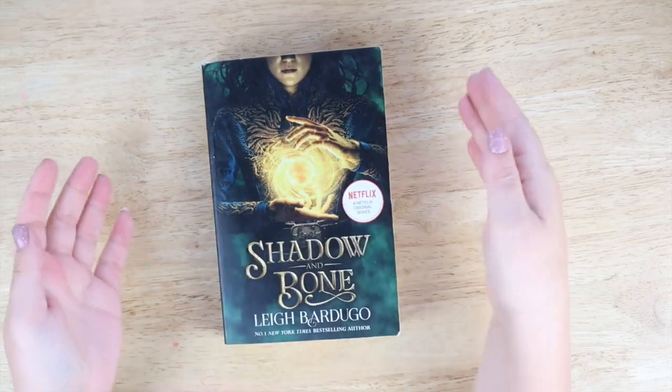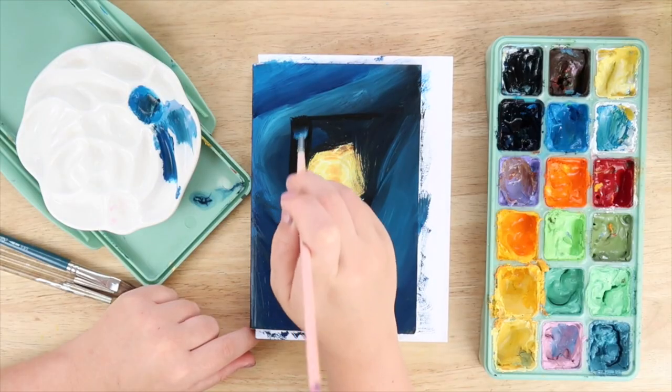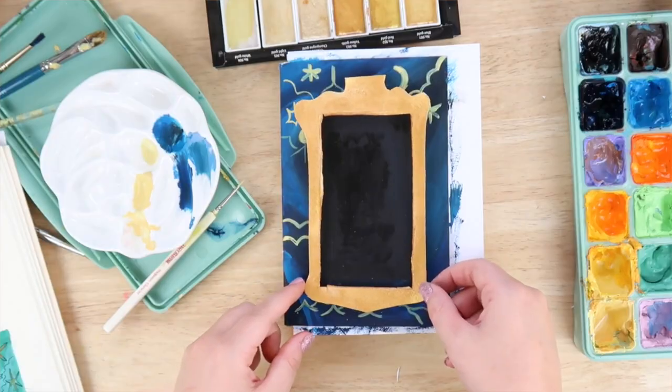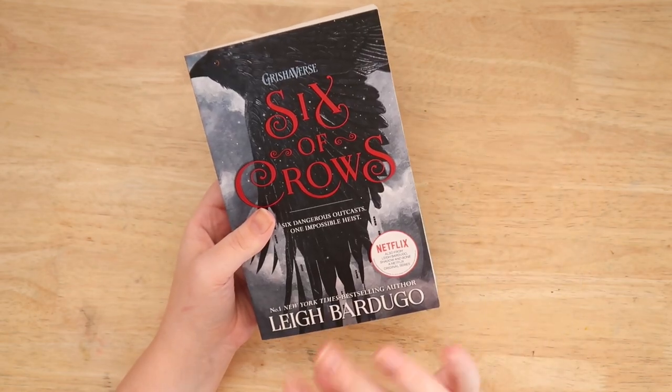I know a little bit about this book because it's set in the Grishaverse, which I did read — Shadow and Bone, the first book of that. You can see a book paint-over in a previous video — I'll link it somewhere. This book is set in the same universe but I know it's about a heist and that's about it. So I'm going to flick to the 100th page and find out what we're drawing today.